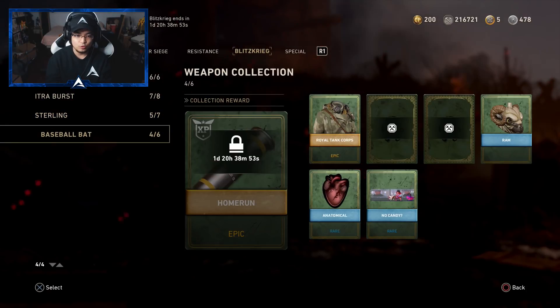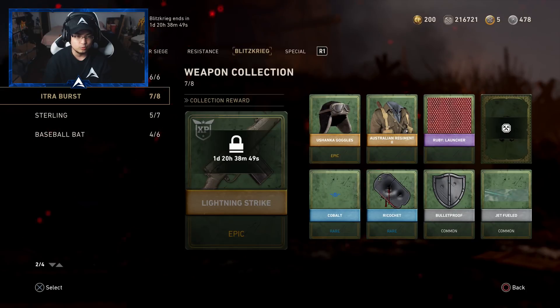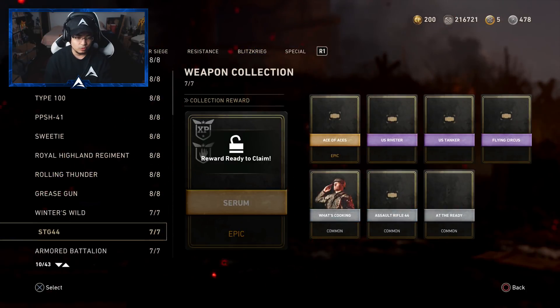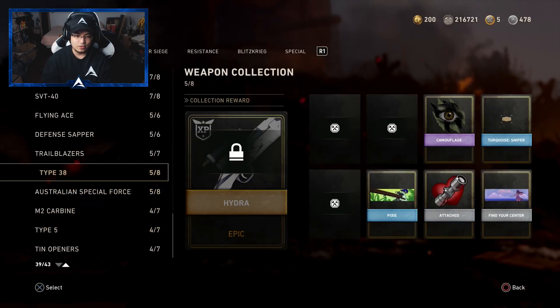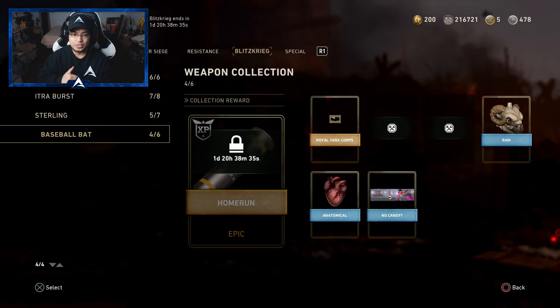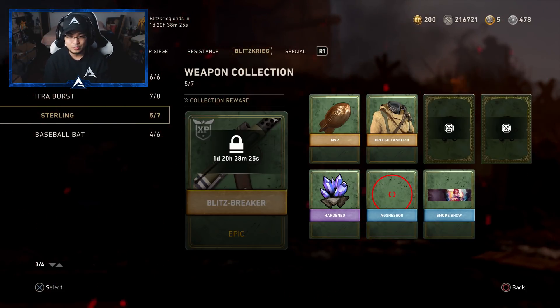I'm only missing a couple of things — 2 for the baseball bat, 1 or 2 for the sterling, and then 1 for the Itraverse as well. The tanker was already done and we got a whole bunch of other stuff for the Operation Overlord, like the M2 and the Type 38. We're hoping to complete our Blitzkrieg collections so I don't have to waste any armory credits, although I do have over 200k armory credits.